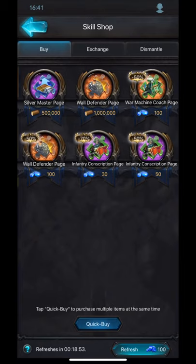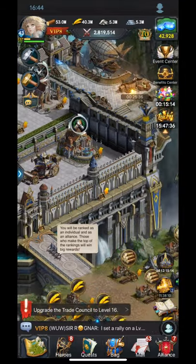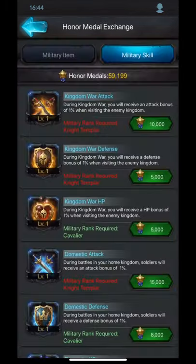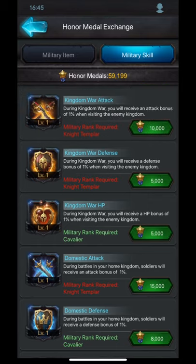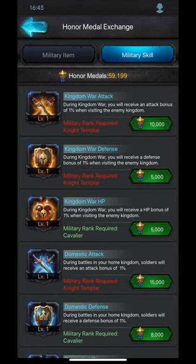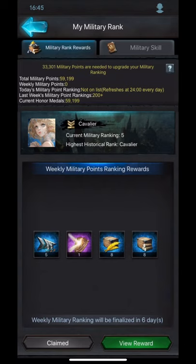Now let's move on to military points and honor medals, since Joseph asked me to cover this. Per week your maximum honor medals you can obtain is 30,000. Right now her honor medals are 59,199 and she hasn't invested anything yet. Since she doesn't have KVK yet, she doesn't know if she'll be attacking the enemy kingdom or defending at home. She hasn't reached the military rank of knight templar yet, so domestic attack, kingdom war defense, and kingdom war attack are locked in red. Her first goal should be earning those military points to reach knight templar and unlock those military skills.